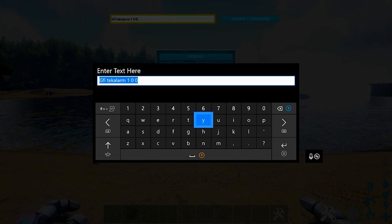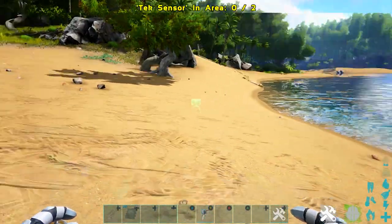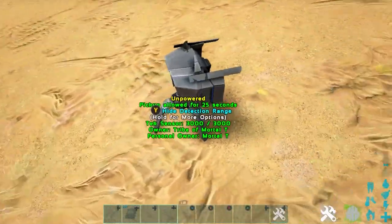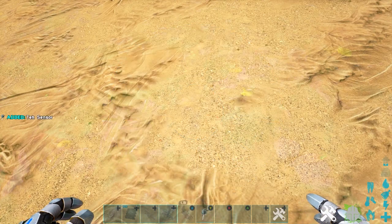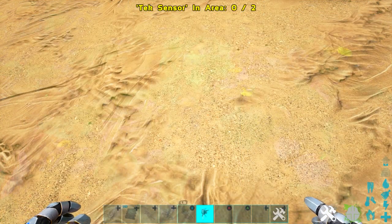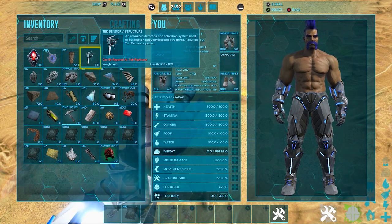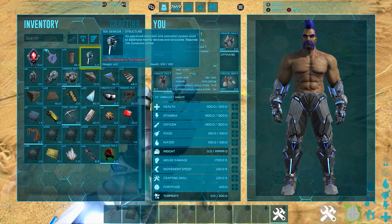First code: GFI space TekAlarm space 1 space 0 space 0 — really easy and short. Type it in, press it and you'll get this item right here. You can pick these up, so don't worry about placing them down the wrong way. The description reads: 'Advanced detection and action system used to automate nearby devices and structures, requires a tech generator to power it.'